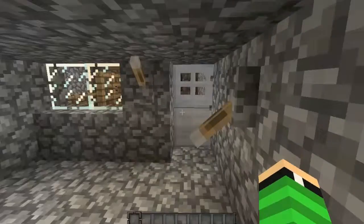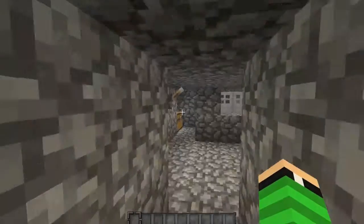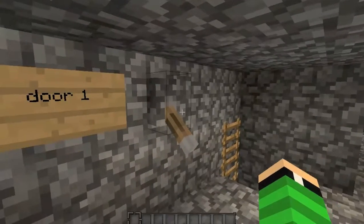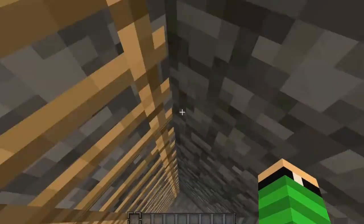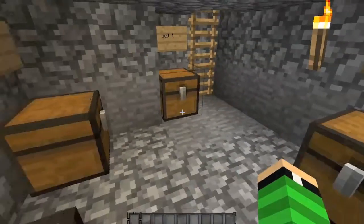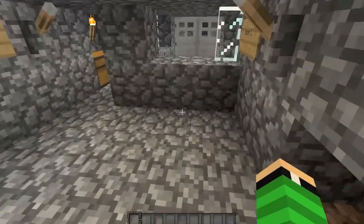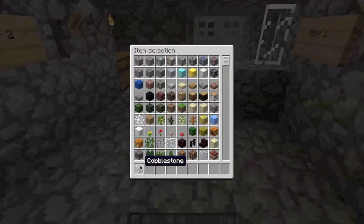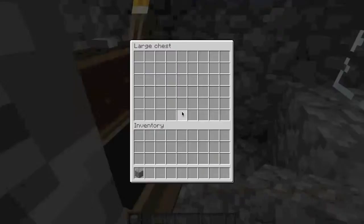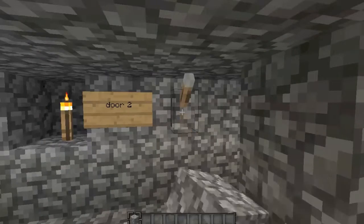So this is what it is. People come in, open door 1. They give us their things. We come down here and we put them in the cells for that particular person that knocked out the block. Then here, just a thing for protection. After that they can then open door 2 and let them go through.